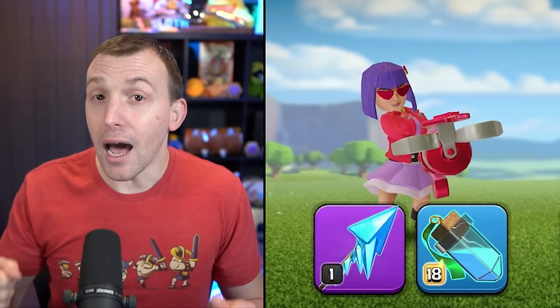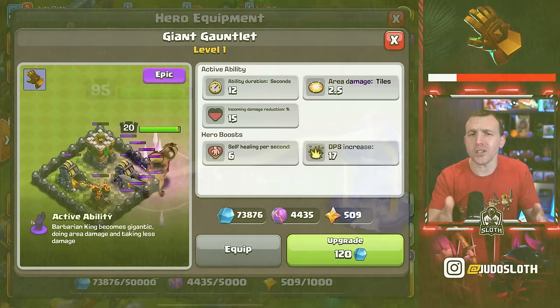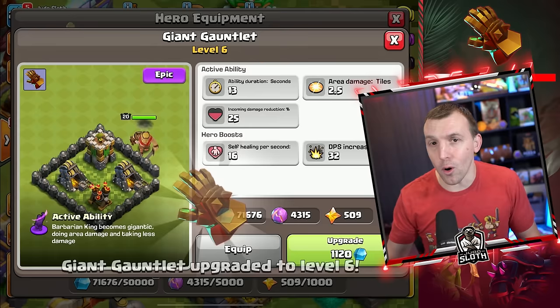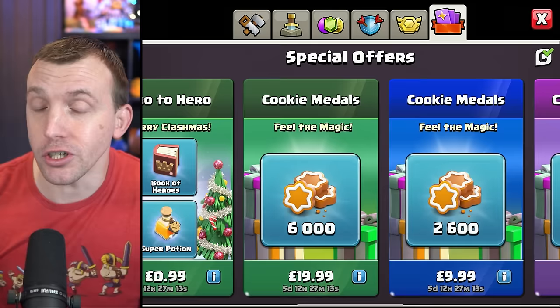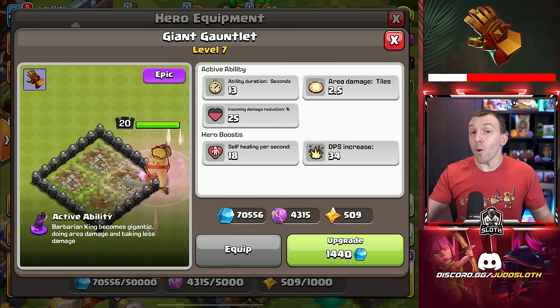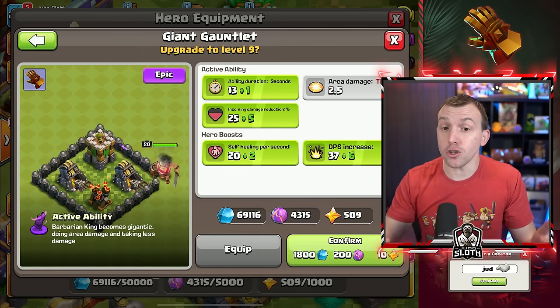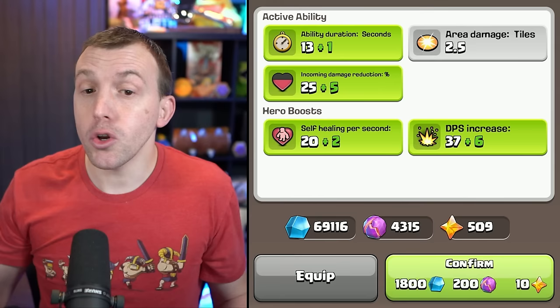I will also be unlocking and gemming to maxed the new Frozen Arrow for the Archer Queen. But focusing on the King for the moment, I can power through a bunch of these levels because I did stack the ore on this account, which included some purchases, and I will show the amount already spent on your screen. Whilst I am going to gem all of the best equipment to maximum level, you want to be aware of upgrade thresholds where you get the biggest boost in stats. This appears to be level 9 and level 15. Notice here the active ability is also increased, not just the hero boost itself.